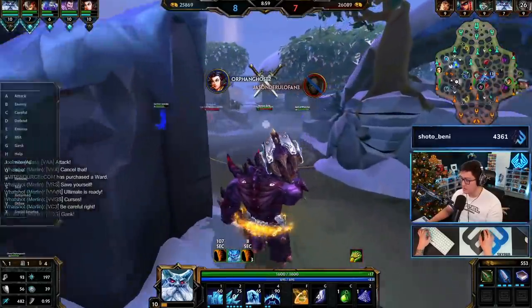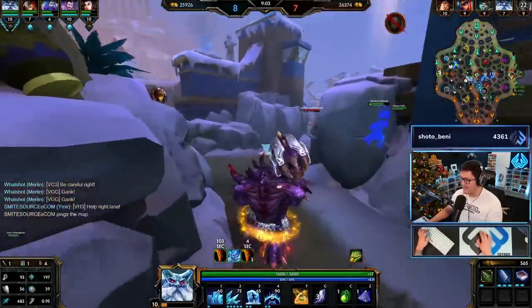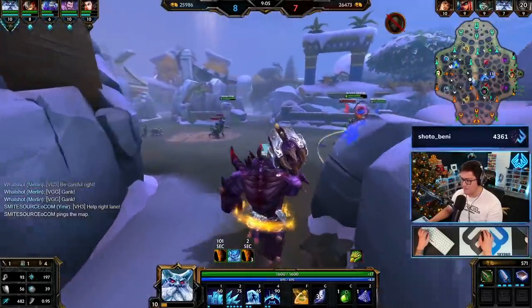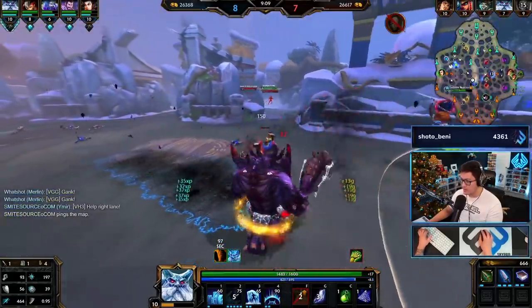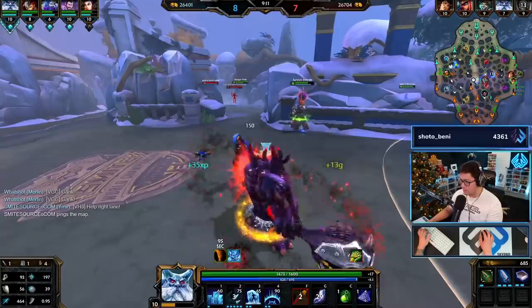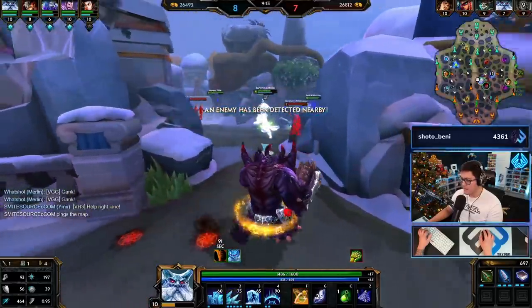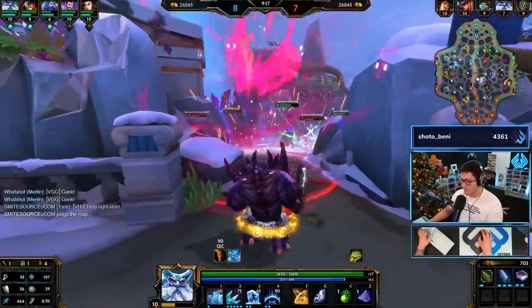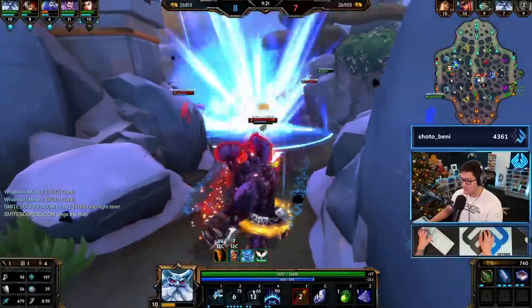Their reds - nice steal. My Atlas isn't there, I think he just stole in mid. If you're a support you shouldn't be soloing that stuff - you should go help him. I keep blocking off that ability and I'm not gonna lie, it's pretty clean.